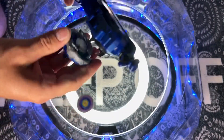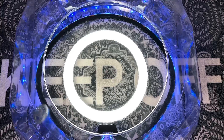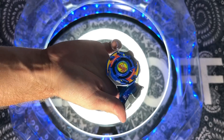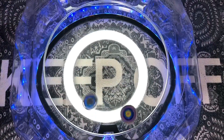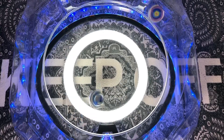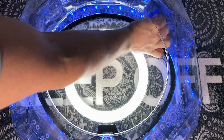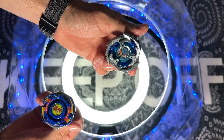Three, two, one, let it rip! Oh — Drawn Sword with an extreme finish right away! Three points to Drawn Sword right off the bat. Drawnzer S is gonna have a big comeback to make. Drawn Sword now in first — three, two, one, let it rip! Oh my gosh, Drawn Sword just got a clean sweep: extreme finish, then an over finish. Wow — five nil to Drawn Sword. We'll do two out of three, so first one goes to Drawn Sword.